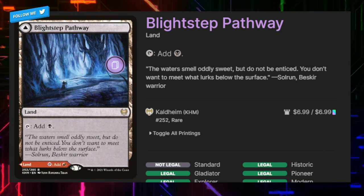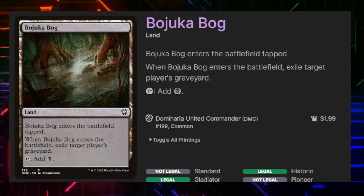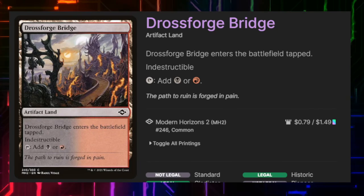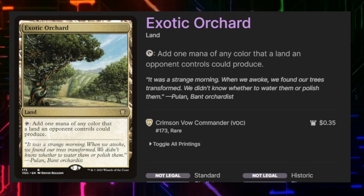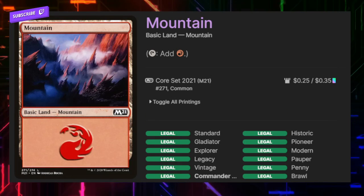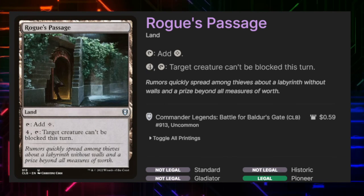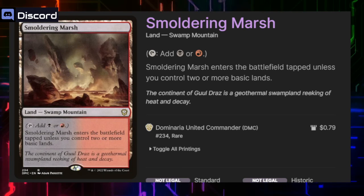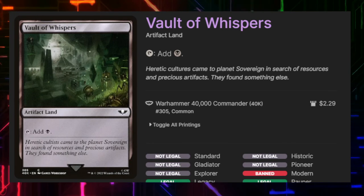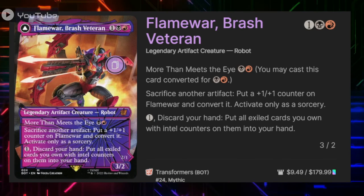Now we're into the lands. I am running 10 swamps and 10 mountains, but we're also running Blightstep Pathway, Bojuka Bog, Command Tower, Dragon Skull Summit, Dross Forge Bridge, Evolving Wilds, Exotic Orchard, Foreboding Ruins, Greater Furnace, Mountain, Rakdos Carnarium, Rogue's Passage — mostly for that unblockable piece — Smoldering Marsh, Spire of Industry, Swamp, Morphic Expanse, and finally Vault of Whispers.